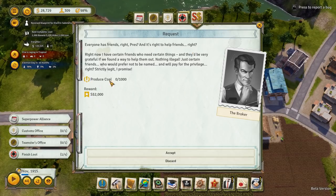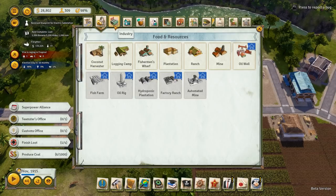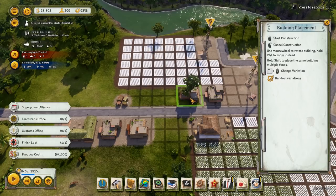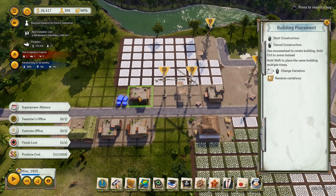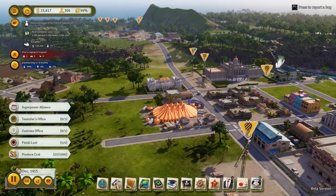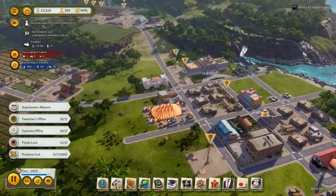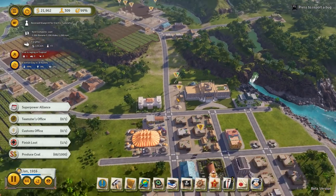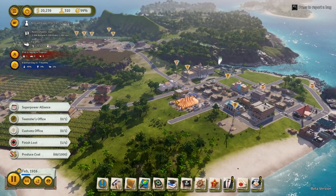The broker wants us to produce 1,000 coal. Let's accept — we are already producing coal, which is good and not going to require us to build anything else. Let's get a couple bunkhouses set up here as well. We'll alternate what they look like here and there so it looks a little bit better up on that road. That place is going to be bumping, I think — this little community up here is pretty cool.